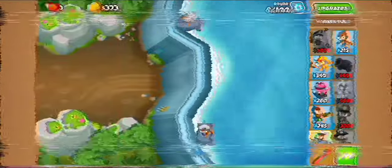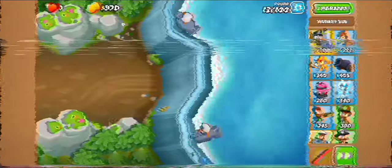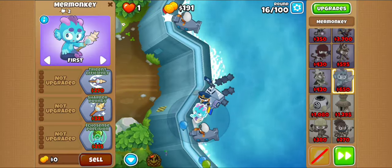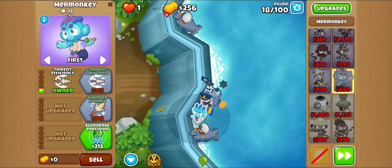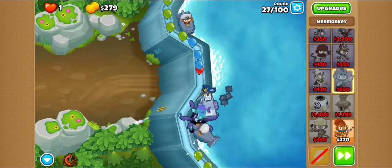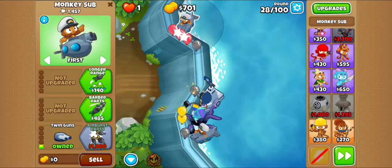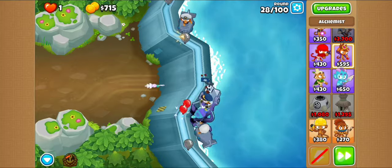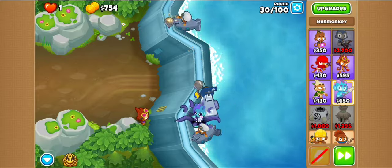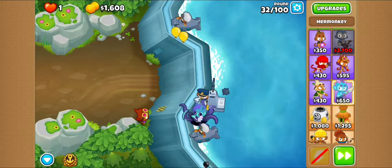Hello Blooms people, it's been quite a while and something's finally gotten me excited enough to play Blooms again, which is the Murmonkey update. The new Murmonkey tower looks pretty fun overall and I decided to test things out with regular old Red Border for Flooded Valley with a focus on the top path specifically for the Murmonkey, because it has by far the coolest design. And with this run, I found out that it's also one of the saddest towers in modern BTD6.